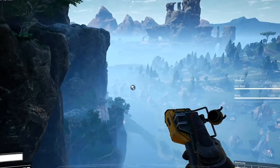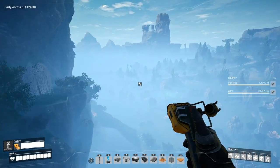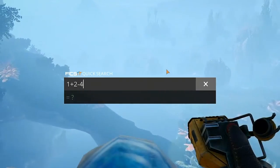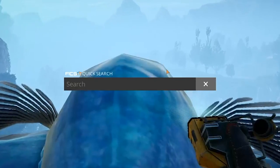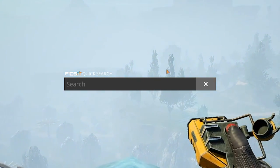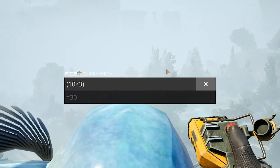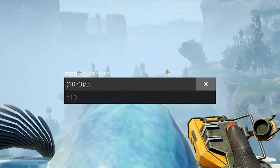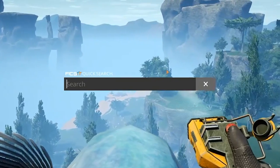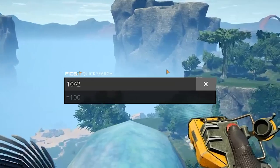That's its basic functionality, but it also doubles as a calculator and can perform all of the basic calculator functions: addition, subtraction, multiplication, and division. You can also use parentheses for more complicated equations, and you should — the order of operations in this calculator is a little bit wonky. I recommend surrounding your equations with parentheses in the appropriate ways to make sure you get the value you'd expect.